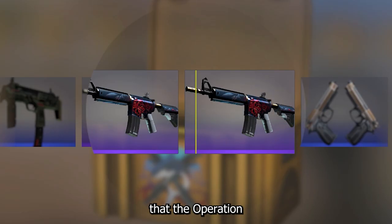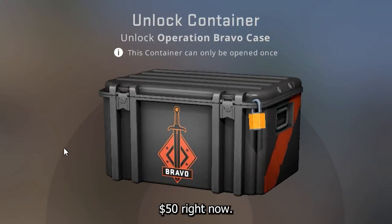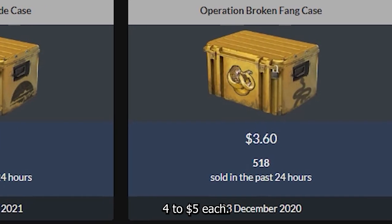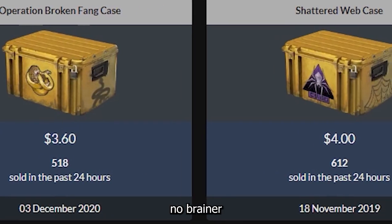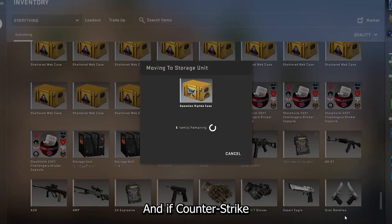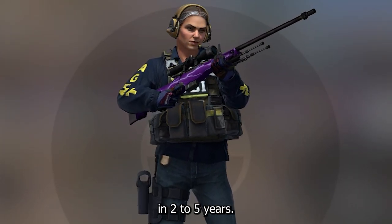And if you think about the fact that the Operation Bravo case, which still has a small chance of getting dropped, is around $50 right now, and the three discontinued operation cases are all around $4-$5 each — it should be a no-brainer to get some of those and put them in a storage unit till you forget about them. And if Counter-Strike stays relevant, which I think it will, you'll be very very happy in 2-5 years.